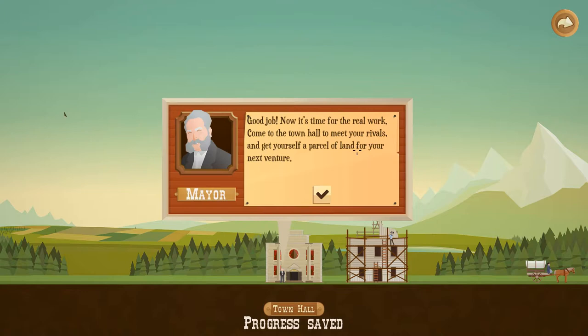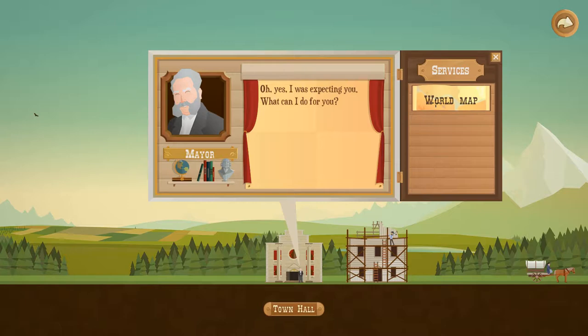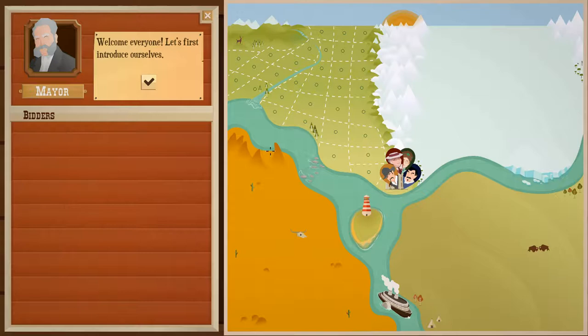'Good job. Now it's time for the real work. Come to the town hall to meet your rivals and get yourself a parcel of land for your next venture.' And as you play through the game, they'll build more and more little buildings — and these are your upgrades. So this entire map — these are the four areas — we each take one of these. We're competing against the other three people throughout the game, and that's partly where the stress comes from, because you want to make as much money as possible with the least amount of expenses.